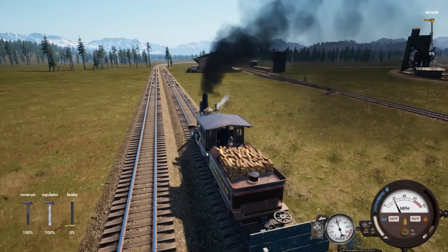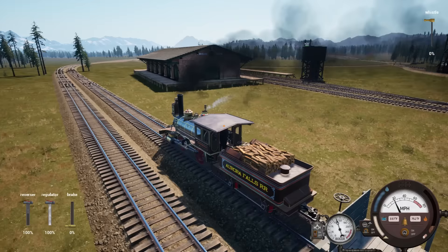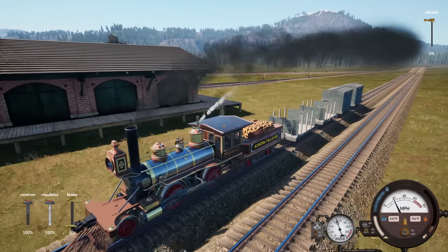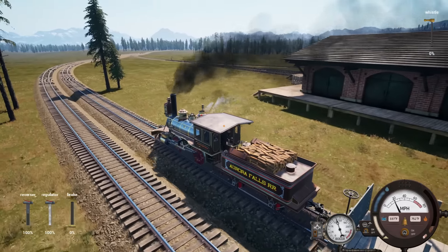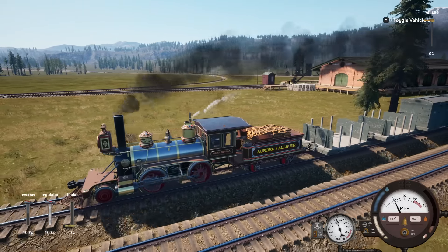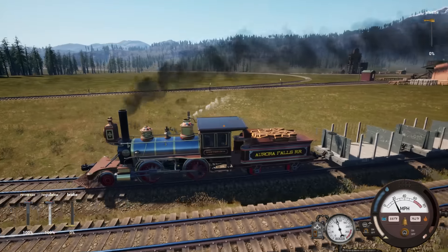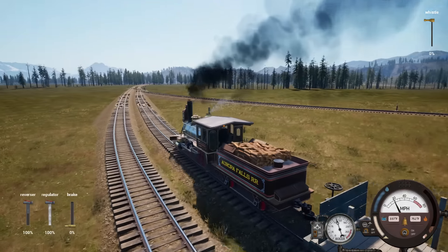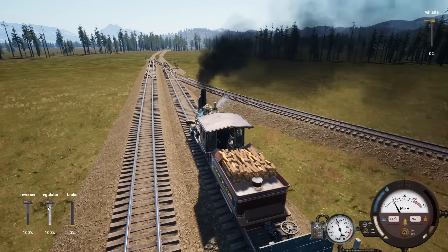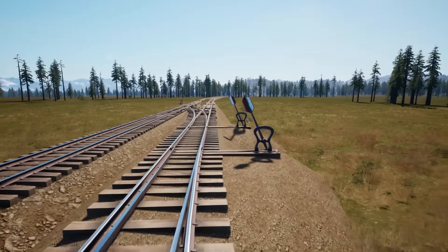I also cleaned up the track - it had a weird S-bend so I straightened it out and made it just a continuous curve. A lot of people were saying I should put a switch off here so you can unload on the other side, but if you're unloading at the freight depot you might as well go into the yard. It's weird to me that the locomotives spawned behind your train on the track, but I'm not opposed - it's a very convenient setup.